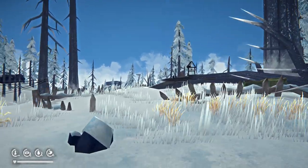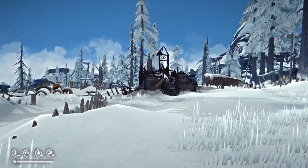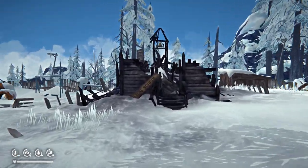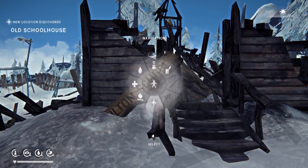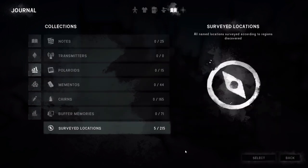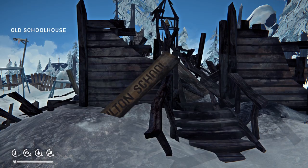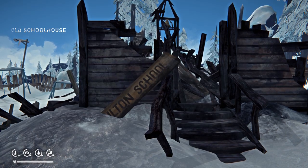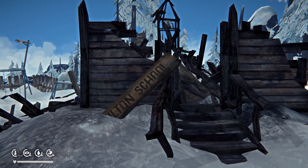No stone left unturned — whatever else goes into that idiom is applicable here. This is the Old School House. Scan that puppy baby. There it is. There's also a massive walkthrough that shows all 23 locations in Mountain Town.